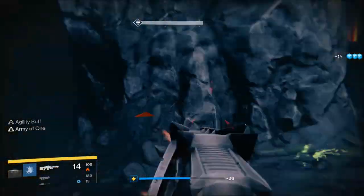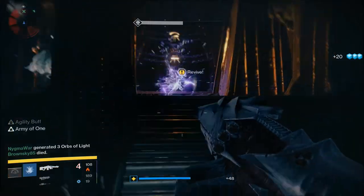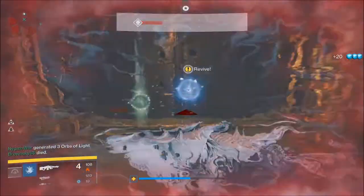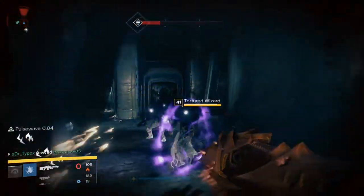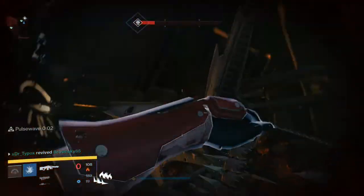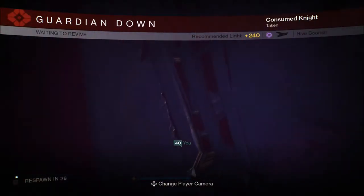What is up guys, Dr. Typo here and I am back on Destiny to show you how to get everyone's new favorite toy, the Black Spindle. The Black Spindle is actually just a knockoff of the Black Hammer — as a matter of fact it pretty much is the Black Hammer, however for some reason they changed the name.